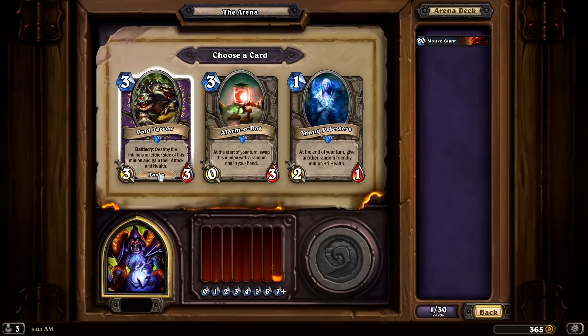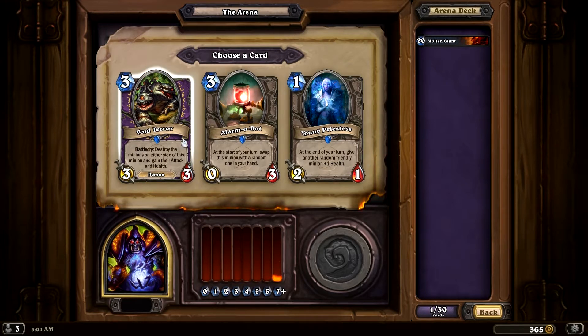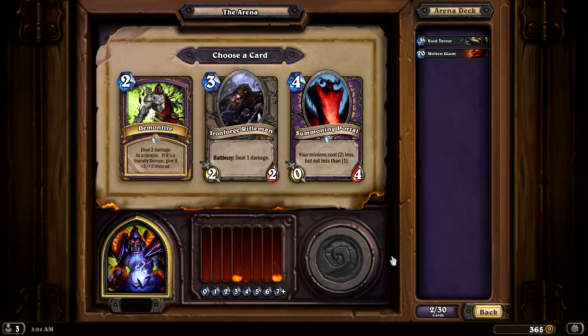Okay, Void Terror — Battlecry: destroy the minions on either side of this minion and gain their attack and health, which is pretty darn good. At the end of your turn, give another random friendly minion plus one health is good as well. But the Void Terror can be really good — you can make it into a monster of a card for only three. The Summoning Portal is great: all minions cost two less. Let's go ahead and get one of those.